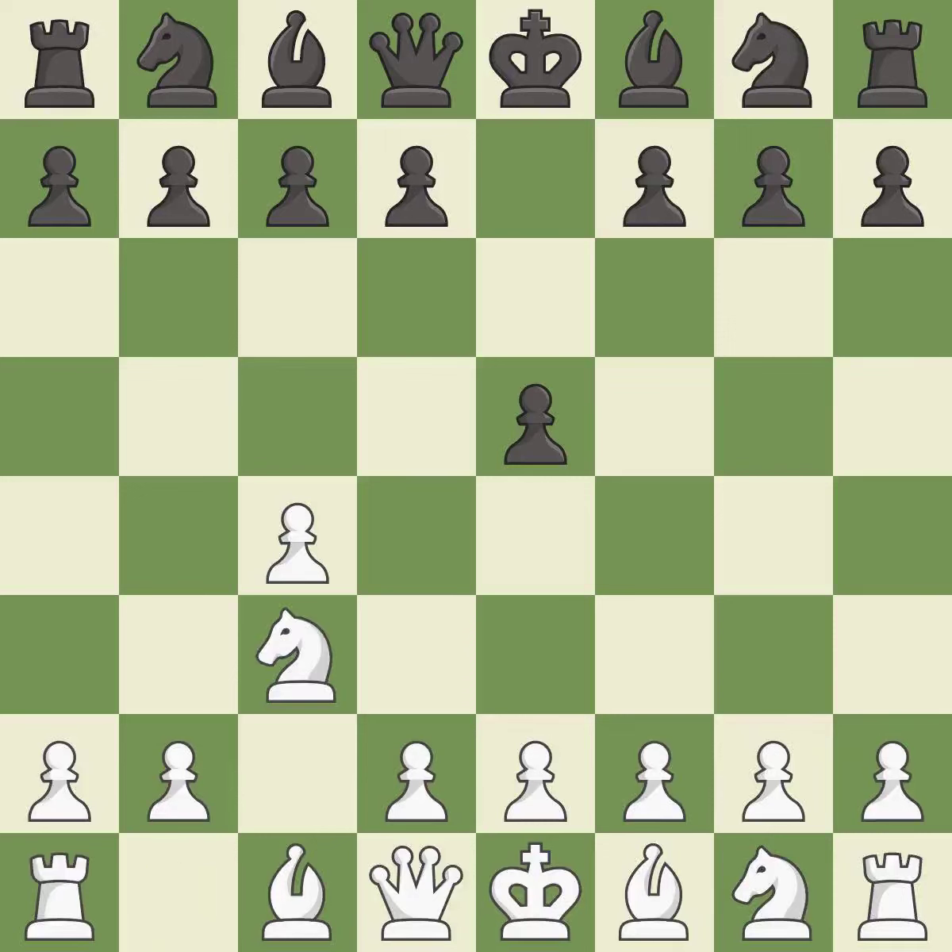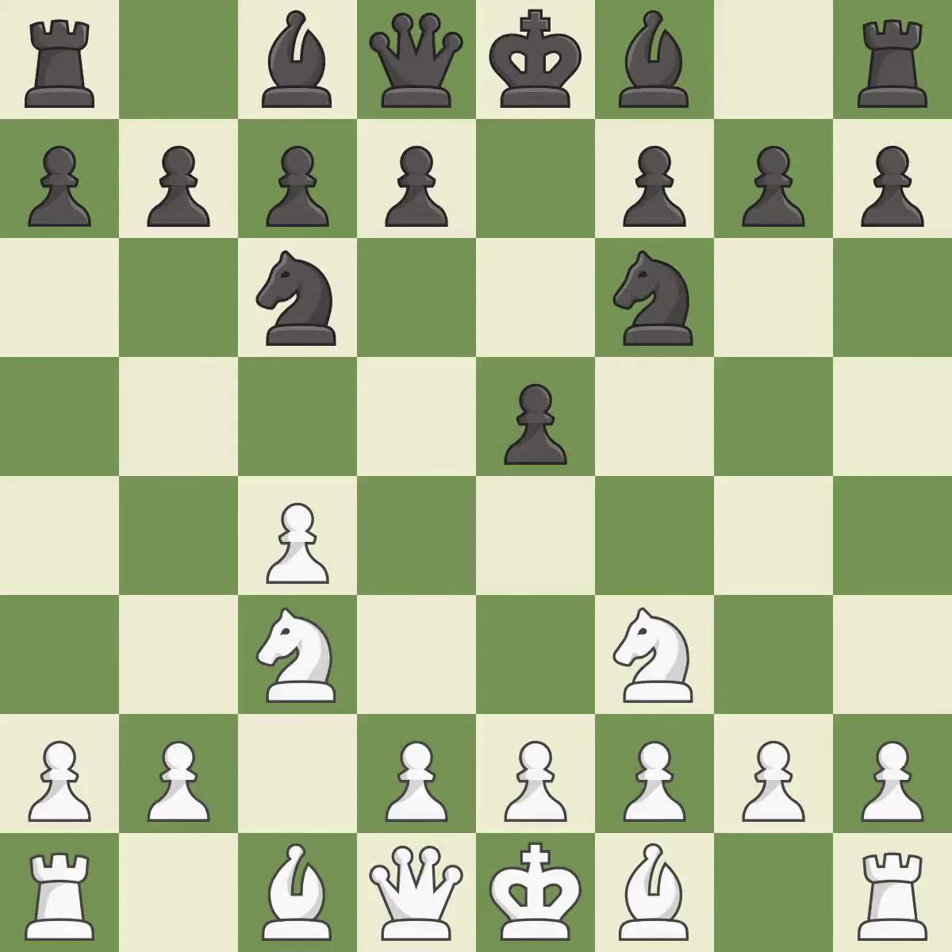Nc3 attacks the d5 square and starts the fight for the e4 square. Nc6 supports the e5 pawn and controls the d4 square. Nf3 develops the knight toward the center, attacks the e5 pawn and controls the d4 square. Nf6 develops the knight toward the center and controls the e4 and d5 squares.